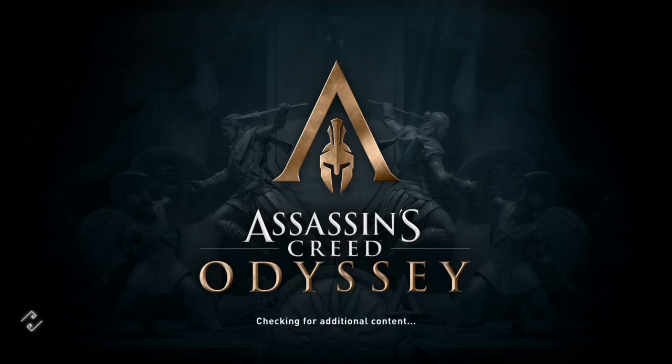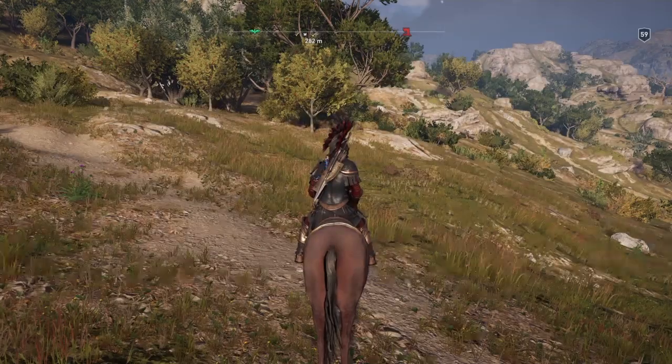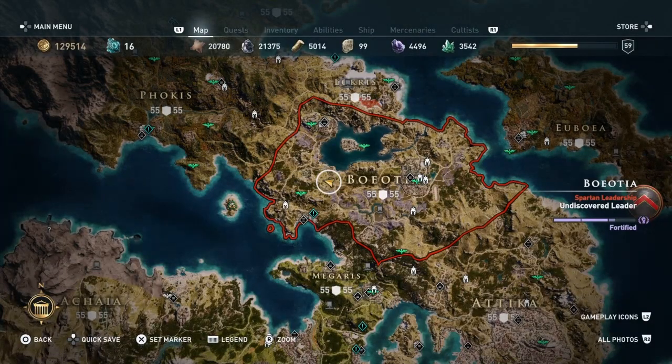Hi everybody, welcome back to my 100% walkthrough of Assassin's Creed Odyssey. On this video we are going to be doing another location in Boatea. This one is called the Temple of Athena Aitonia.